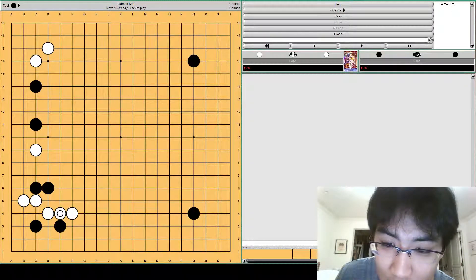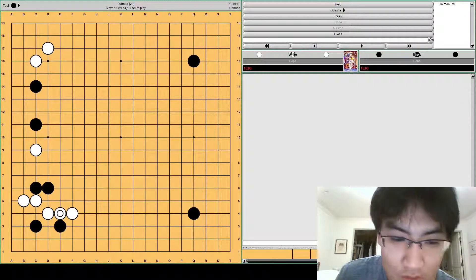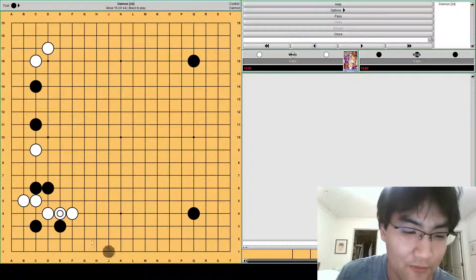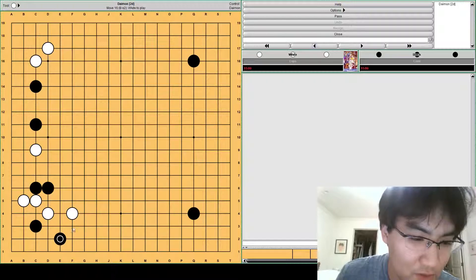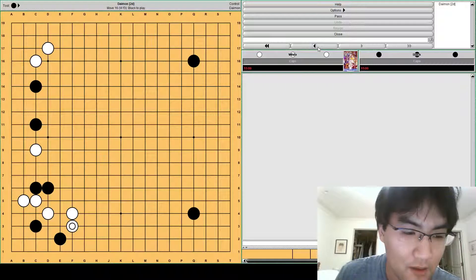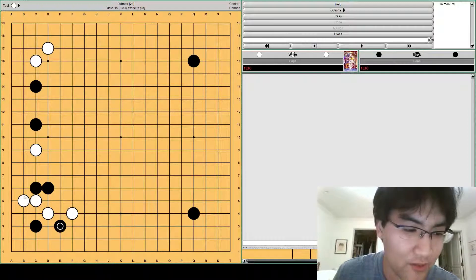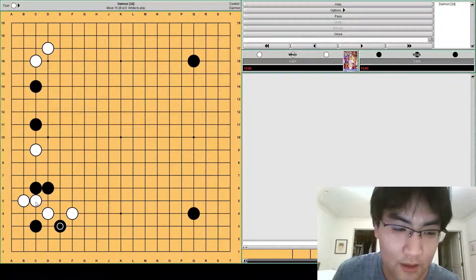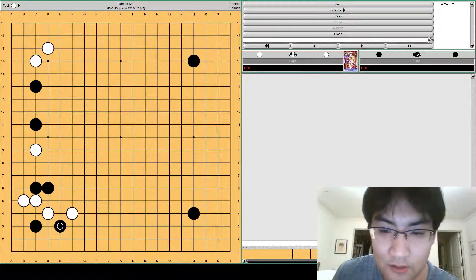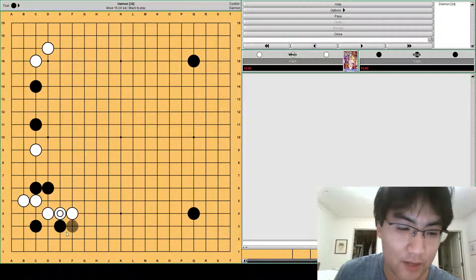If you play E2, then white can play F2 or F3 — they're both possible with slightly different meanings. But the joseki — it's actually better for black to play E3 when you have this descent to B5. If there wasn't a kick exchange, then it's better to play E2 and it's okay. So after white connects, black can either run out at F3, which emphasizes the side more, or black can play F2. Both are possible.